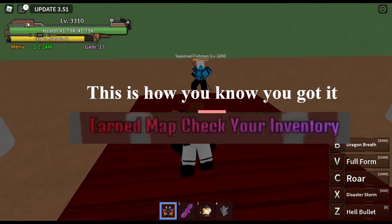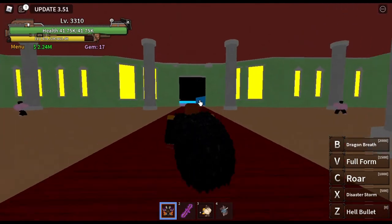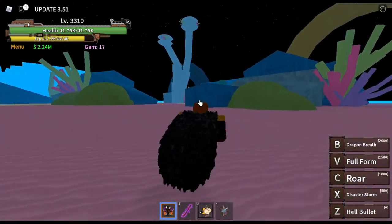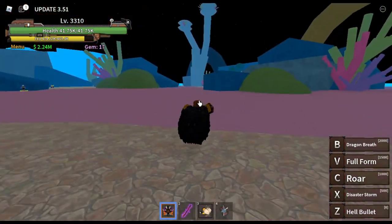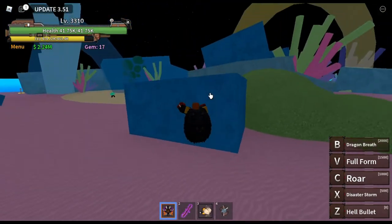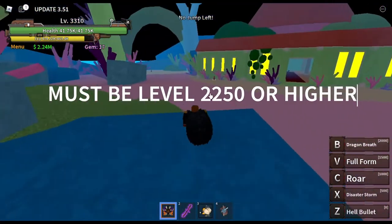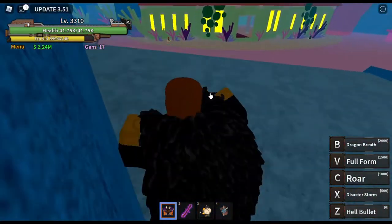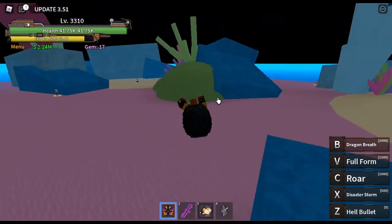Once you get the map, go back to the Traveler at War Island. He'll say something, and then you'll get access to the second sea — and that's it. But remember, you have to be level 2250 or higher, otherwise you're unable to get this quest to go to the second sea.